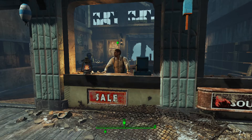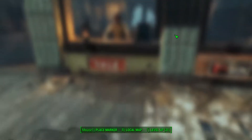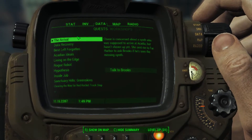Hello ladies and gentlemen, my name is Efesysadjust and welcome back to Fallout 4 Far Harbor. This time we're taking a look at The Arrival, which is a quest that you get from Acadia. It is a side quest, so it's not choosing sides.